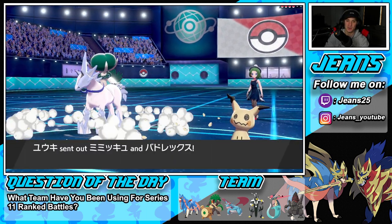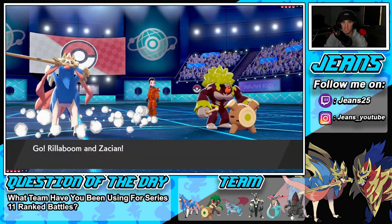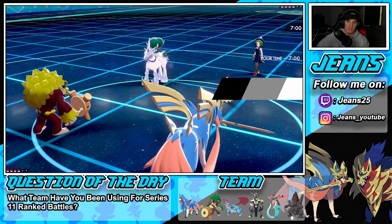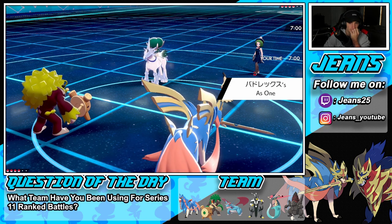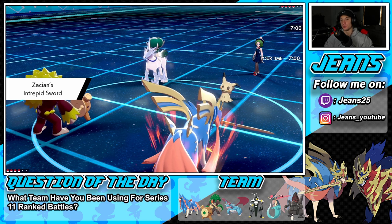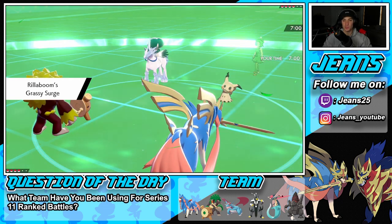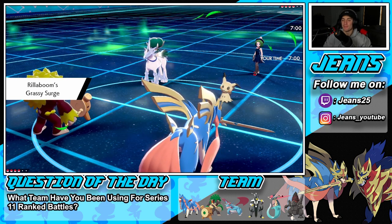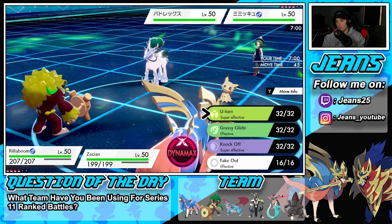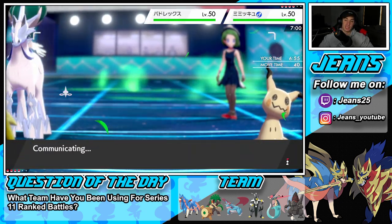We've been playing so good, making great reads, doing everything perfectly in Series 11. I've just been loving this series. He throws out Mimikyu and Calyrex, which is exactly what I was expecting. I'm predicting him to protect with the Calyrex, and we go into Grassy Glide into Behemoth Blade to take out Mimikyu. I'm predicting he protects and goes for trick room — my Behemoth Blade is going into Calyrex — faking out that we're not, and going for the Grassy Glide to knock off the Disguise, then ripping through with Behemoth Blade.